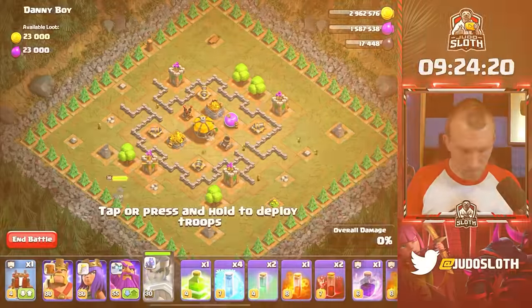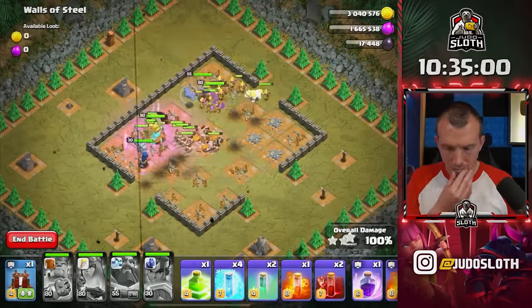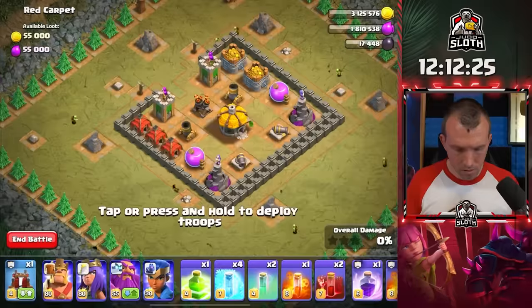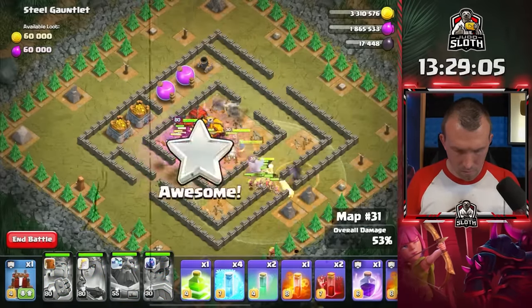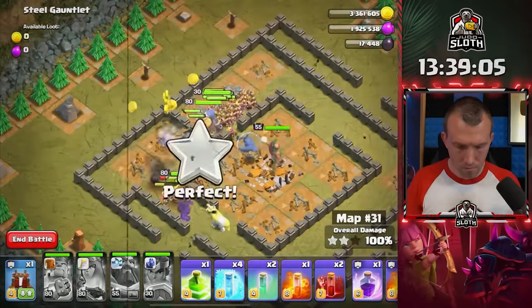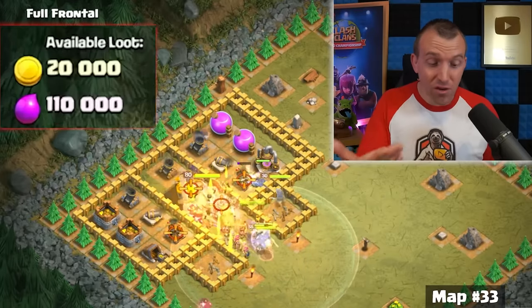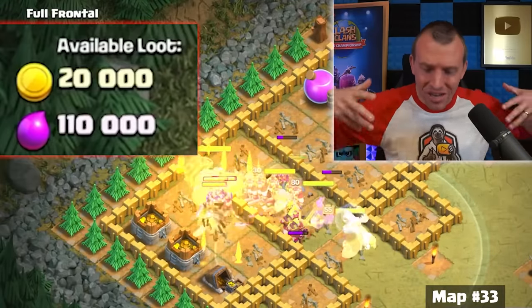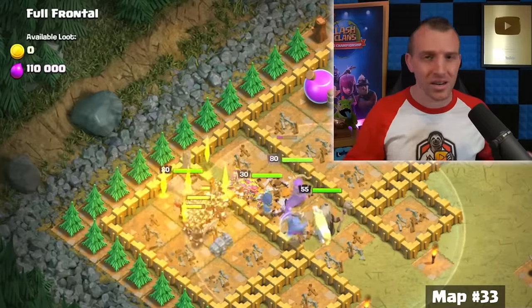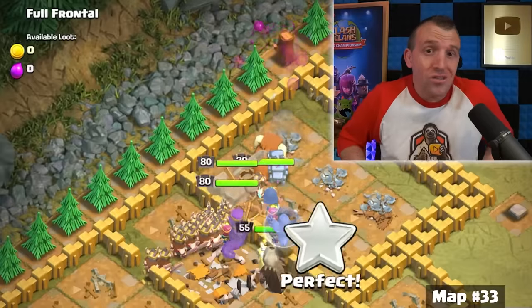One third of the maps three-starred, but the latter third is where it gets most difficult. In my previous speed run, my subscribers said that Grand Avenue is the most difficult, so that was in my head alongside Where Eagles Day and The Dragon's Lay. It's really weird how they've gone about adding the extra loot — this one only has 20,000 gold but 110,000 Elixir.